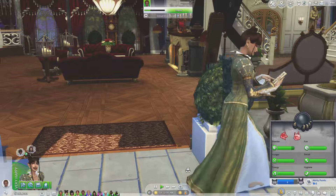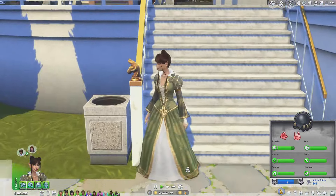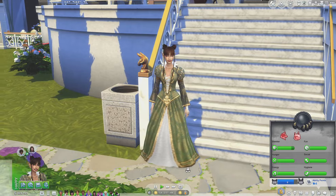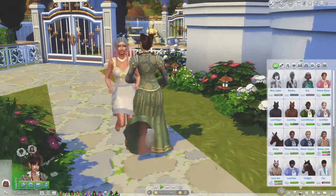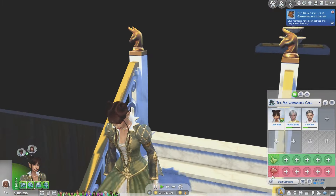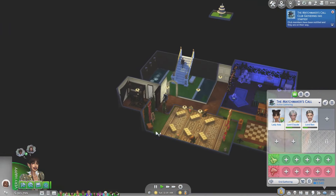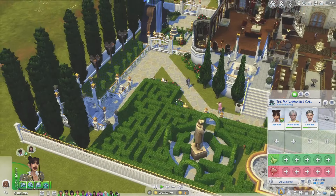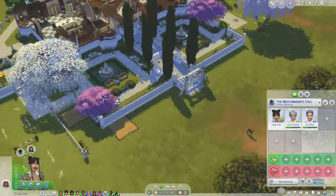We are continuing on Saturday morning and I'm really, really loving how the plot is just bouncing between two of our princes right now. I have some notes here to go through. Ada wants to chat with Earl — she is just not letting go of this matter to do with Prince Elmer.